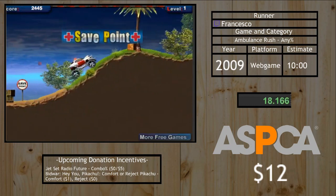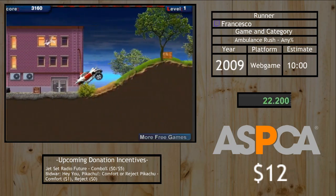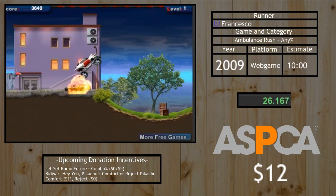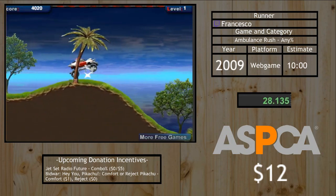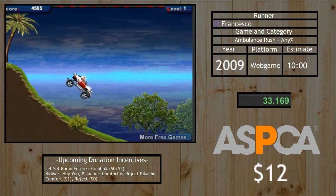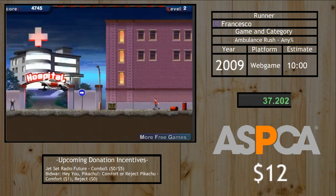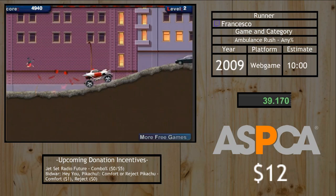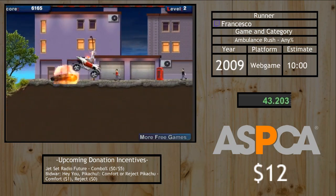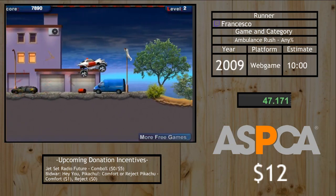How this game works: you're driving this ambulance in a 2D environment and you're basically trying to keep it from flipping over. If it flips over, your ambulance will explode and you'll go back to your last checkpoint — in a speedrun that loses you a good chunk of time. You're using your arrow keys to tilt and try to keep yourself afloat. That was level one — very basic and easy.